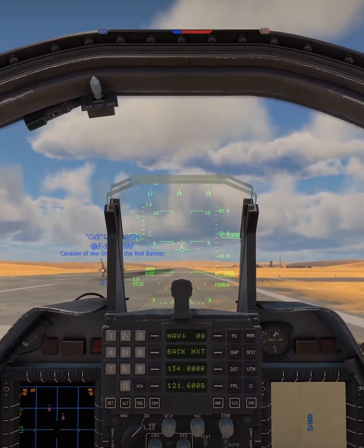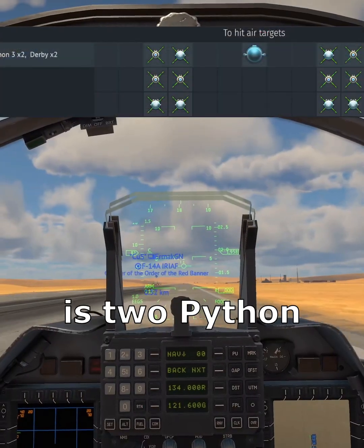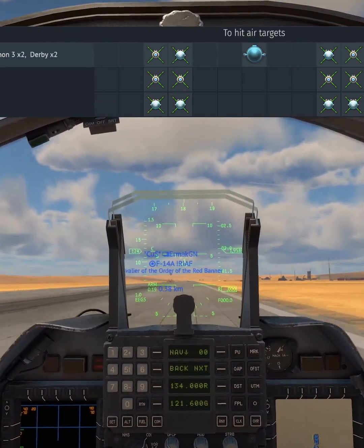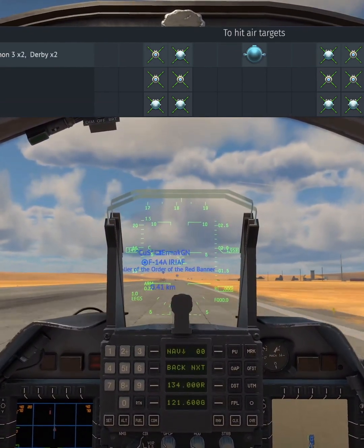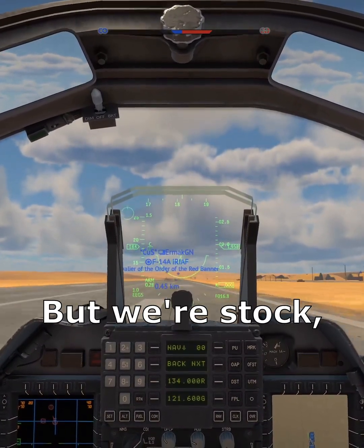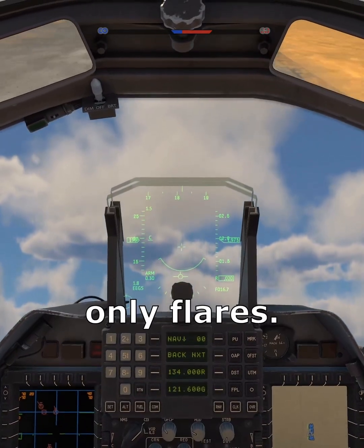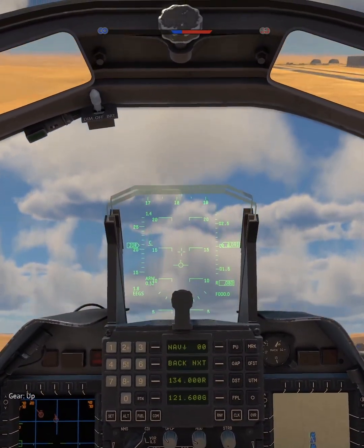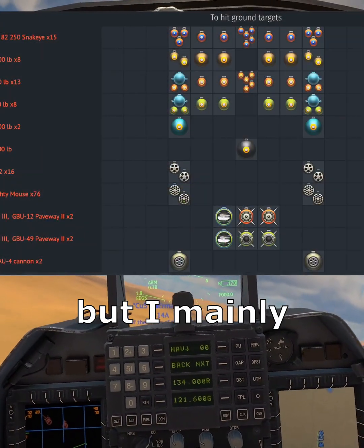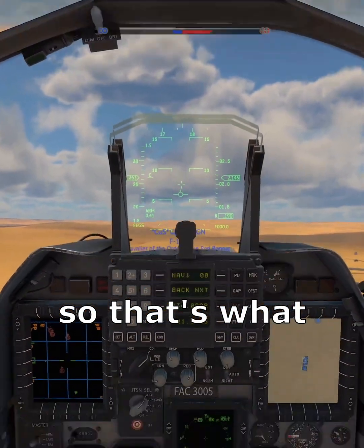Nice cockpit. Stock loadout is two Python 3s and two Derbys. To be honest, that's what I would go with even if I had everything unlocked. But we're stock, so also no chaff, only flares. When you have everything researched, it also gets some laser-guided bombs, but I mainly play air-to-air, so that's what we'll be looking at.